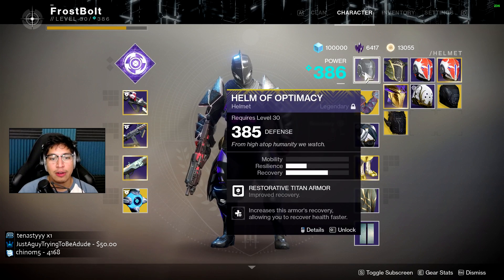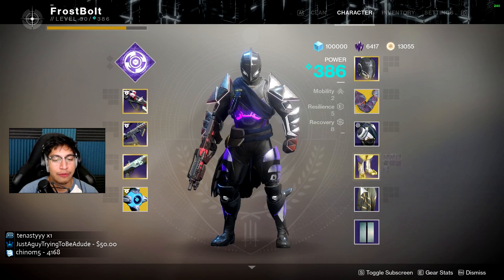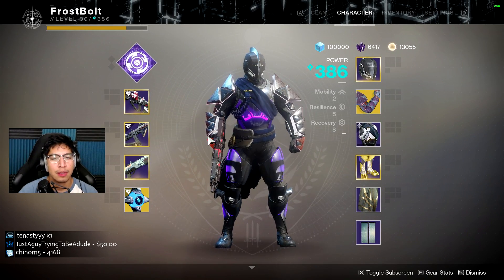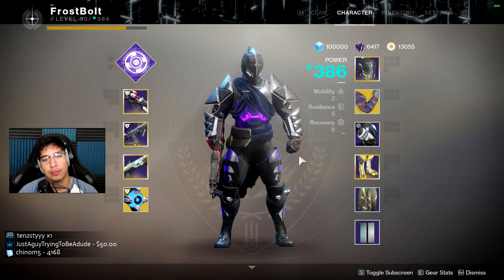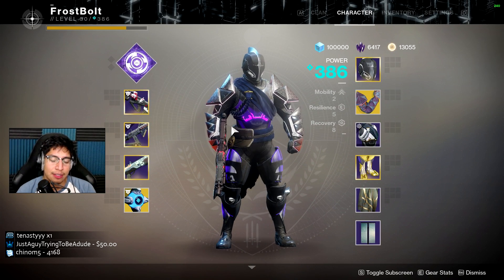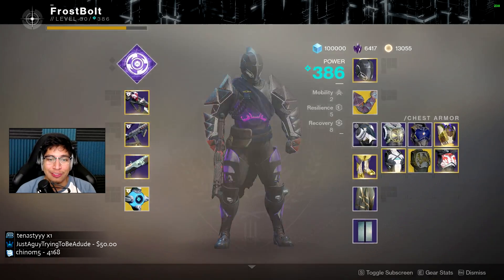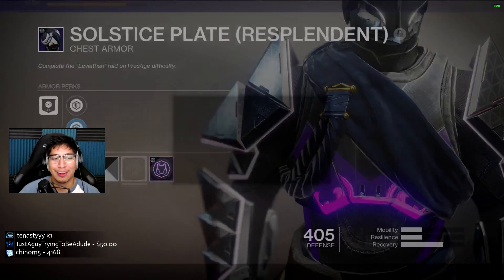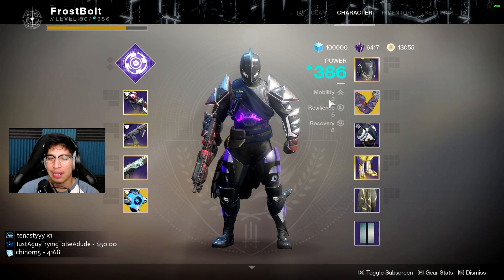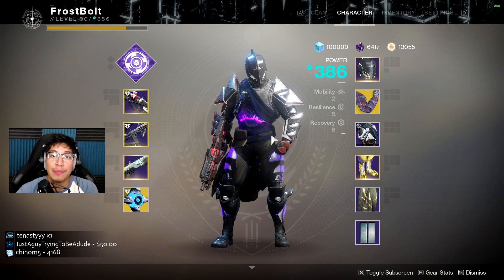For my gear, I've got recovery, grenade, kinetic reload, recovery, and a melee mod. I run a 2-5-8 stat spread, so I'm always going to try and get the most recovery for my titan. For resilience, I wish I could get it at 6, but I'm using this chest piece because it's too fire, bro — with the glow, it matches with my boots and stuff. Otherwise I'd run like a 1-6-8 or 9 or something. Anyways, let's hop into the match — I'll see you guys there.